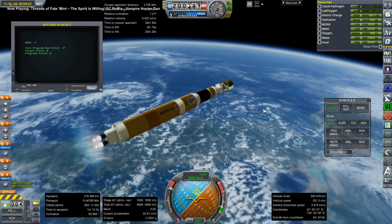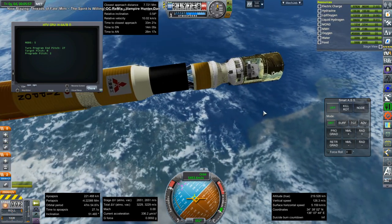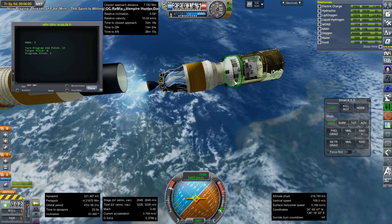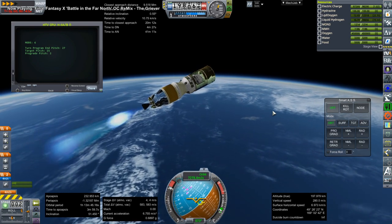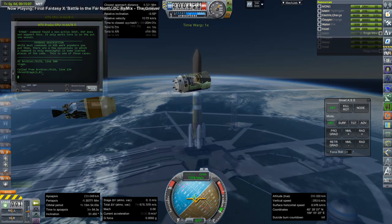The fairings are a little weird — they have to be jettisoned instead of decoupled. Here we go with the second stage. The problem is that we have too much mass and at the end of this stage we do not actually get into orbit and the script has a cow.